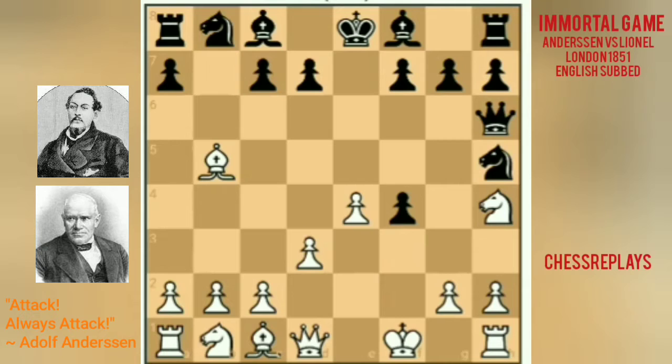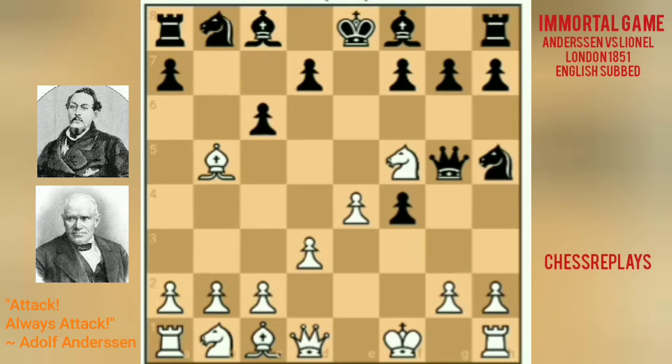White prevented that by playing Nh4. So Ng3 is not possible, and Black played Qg5 targeting the bishop on b5. White responded with Nf5, which is a good move. Black played c6, targeting the bishop again on b5. For me, this is a bad move because it restricts the bishop on c8 and the knight on b8 from going to Bb7 or to the center at Nc6.